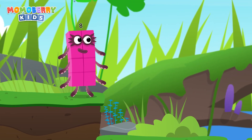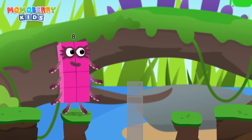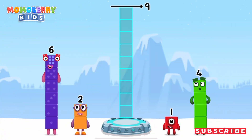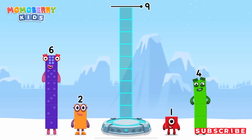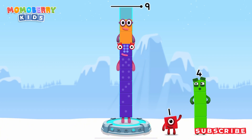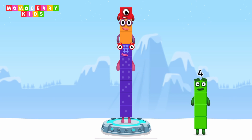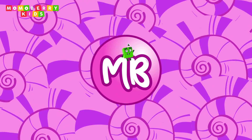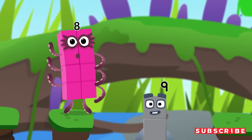It's time for some number magic fun! Can you solve the puzzles and help the number blocks reach the treasure? Add number blocks to make 9! 4, 4, 6, 2, 1. You got it! 6 plus 2 plus 1 equals 9. 9. Great! That was fun!